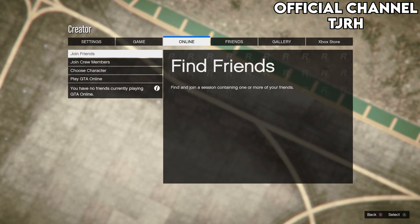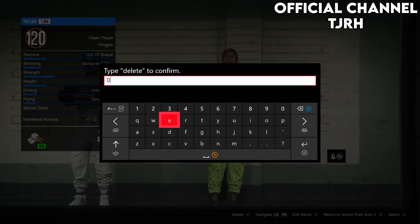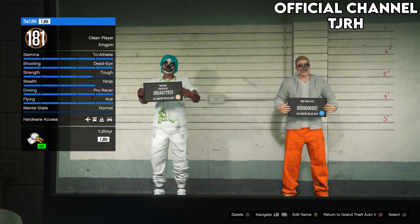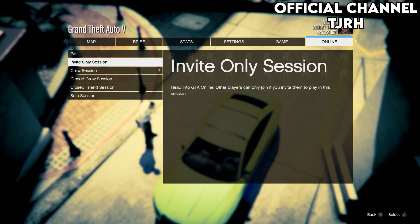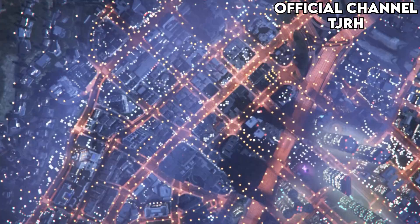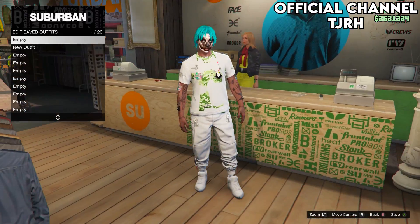Now open your pause menu and go to Online > Choose Character. Once you're there, delete your female character. This part is important: return to Story Mode — that's B for Xbox or Circle for PS4. Once you're loading, open your pause menu and start a new Online Invite Only session. You should spawn in with the outfit you chose to keep at the beginning, so go save this outfit in any clothing store and make sure you save it to slot 10.